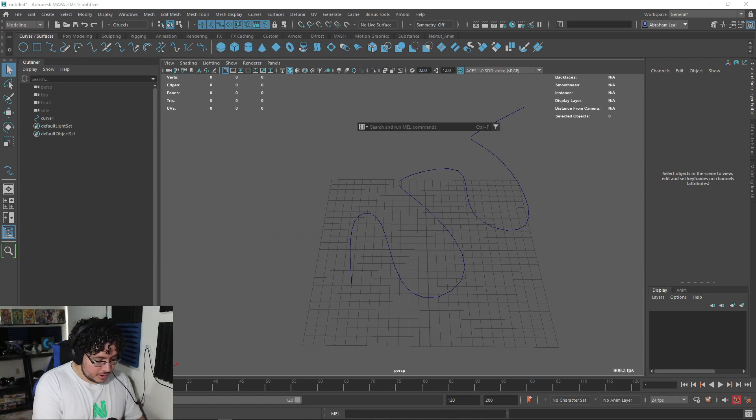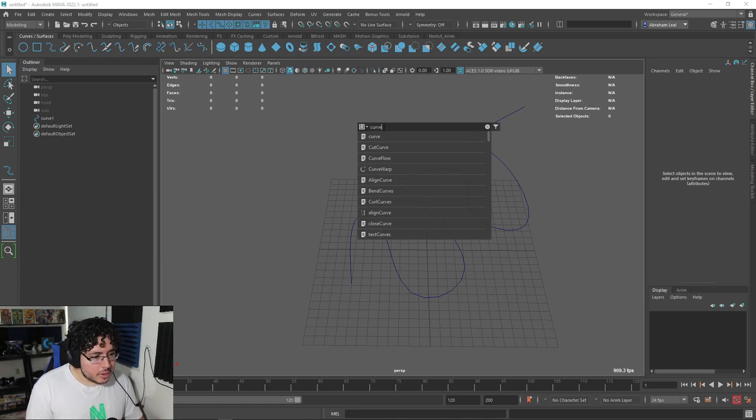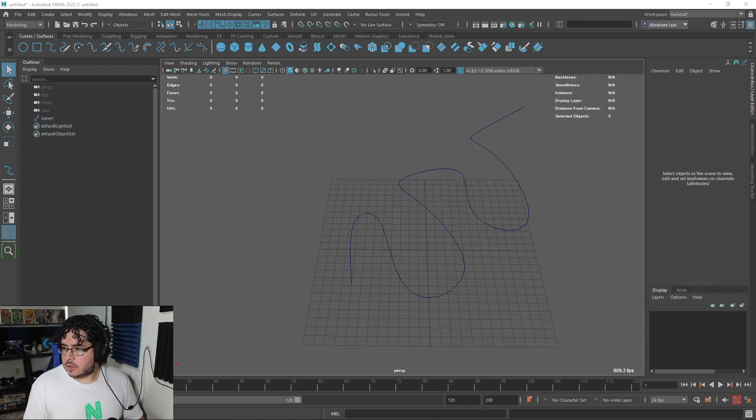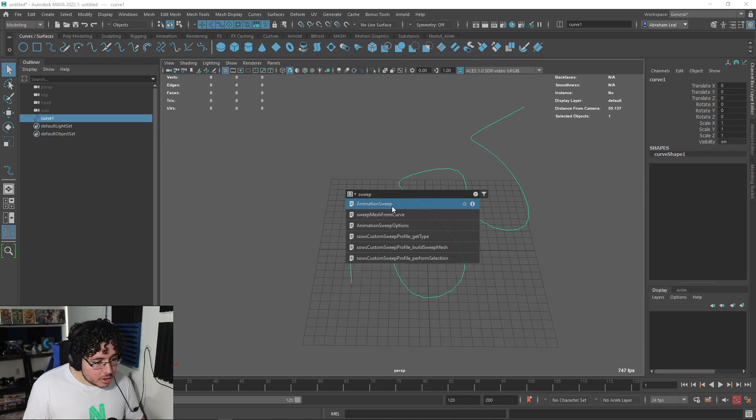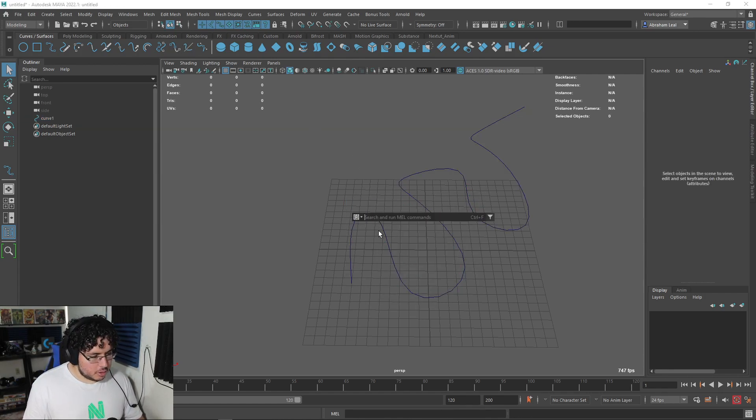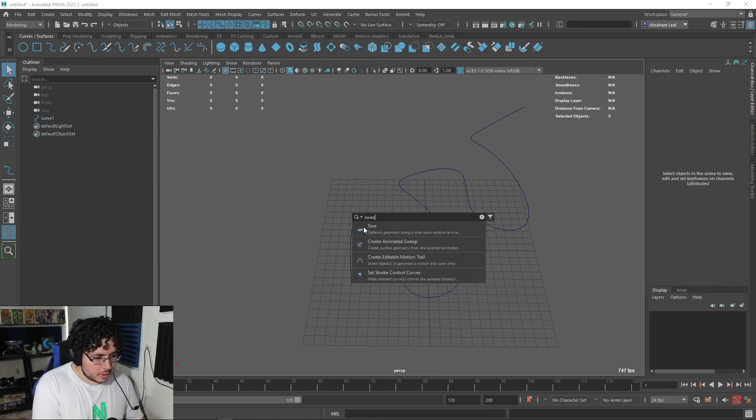I can't remember the exact name, so let me quickly check. The tool is called Sweep Mesh — that's the name. Let me press Ctrl+F and search 'sweep mesh.' It appears to be a plugin, which is why I wasn't finding it in the usual menus.